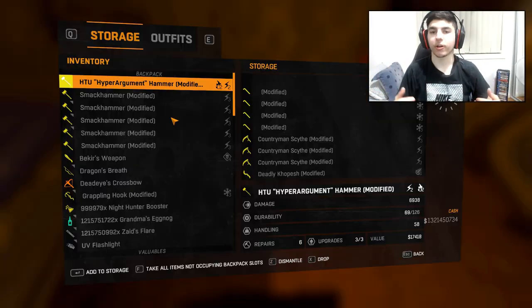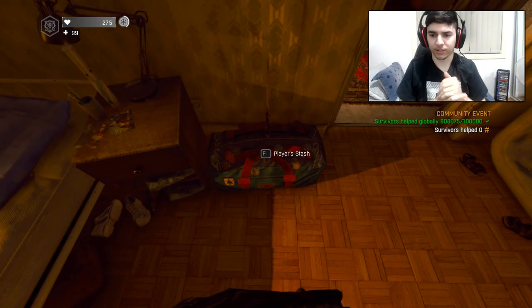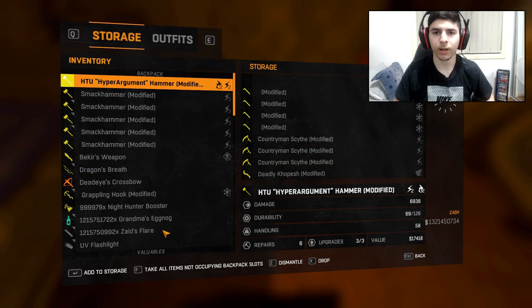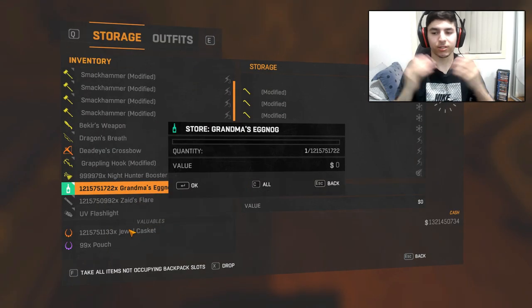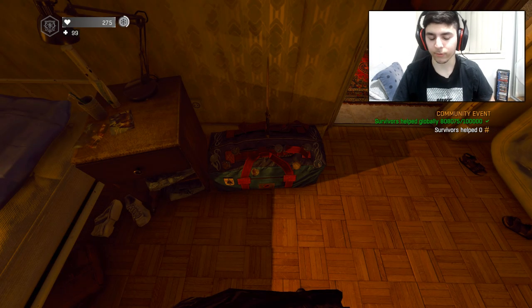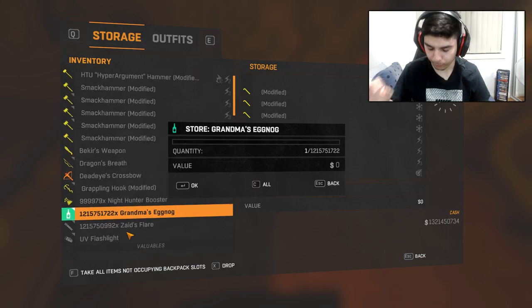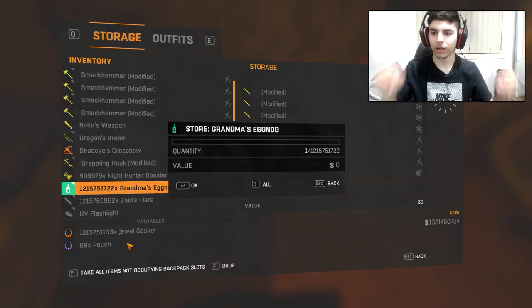Okay guys, I'm back and as you can see on screen I'm on my storage menu on PC. I'm hovering my mouse cursor over an item that has over 999,000 or a billion — it doesn't really matter how much you have as long as you have more than one. I've duplicated the screen so you can see it multiple times. Grab your mouse cursor, leave it on a certain item — I did eggnog for this example — then press F or E to interact and rapidly tap the left and right mouse buttons at the exact same time.